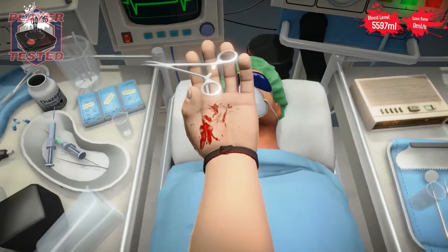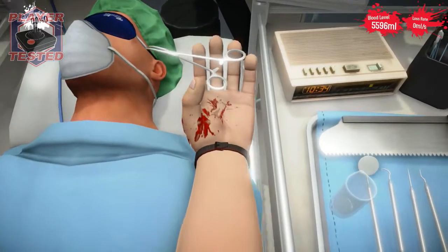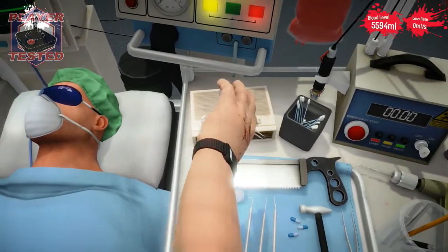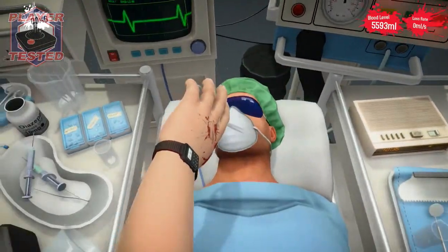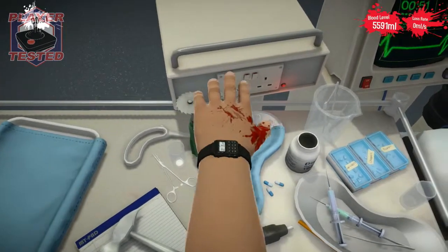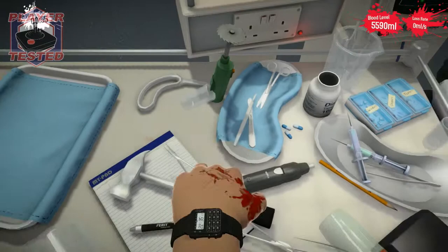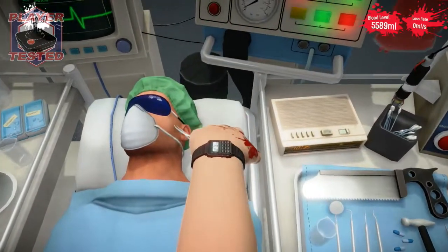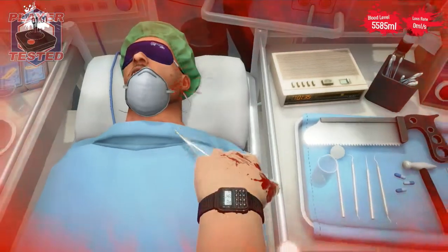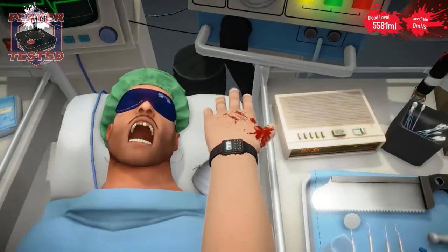And then we're going to rotate the hand. This is the weirdest way to rotate the hand. You're not cooperating with me, so let's grab this pair of scissors. Snip a snip, snip snip snip. There we go. Oh, look at those teeth. They look horrible.